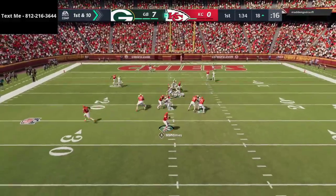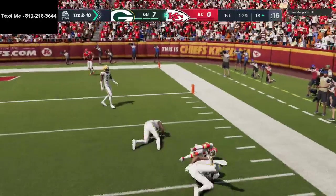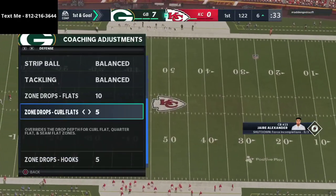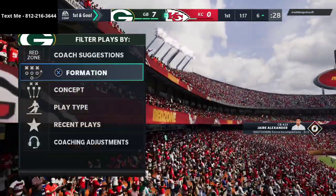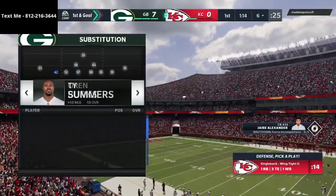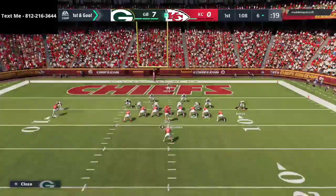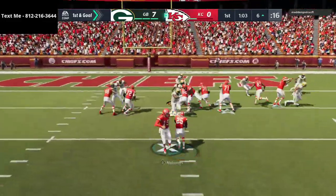We're going to run this right here trying to take away everything quick, but Tyreek Hill just beat him late. Now he's inside the five. When he gets down here in the red zone I like to change things up - take the flats and put them at 10 and put the curl flats at 5. Defensively what I like to do in the red zone is shift into this 44 defense - something I've been working on under the hood.